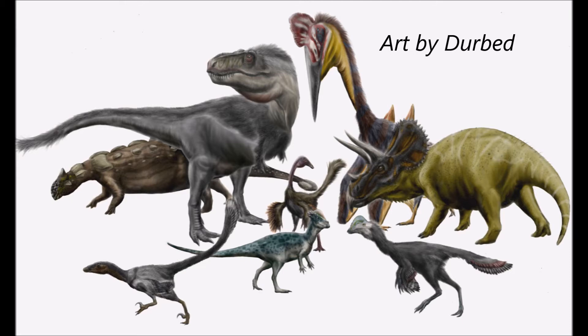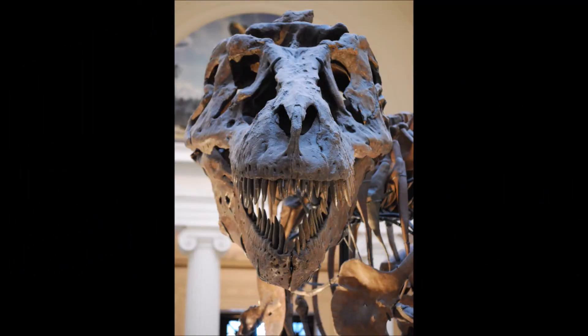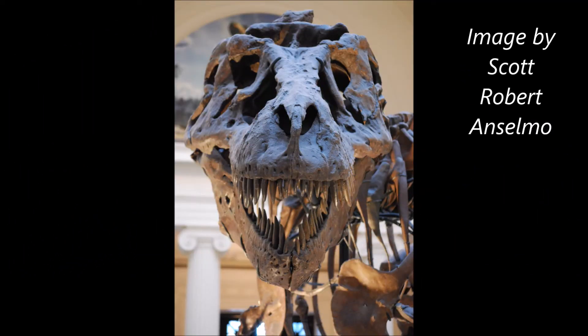T-Rex was very large, and it in fact had the greatest bite force of any known living terrestrial vertebrate — that's pretty cool. One big debate remains as to whether it was an active hunter or a scavenger. It did have very, very good binocular vision based on paleontological work; it could see very, very well, probably even better than modern-day hawks, which would indicate it was probably a hunter.